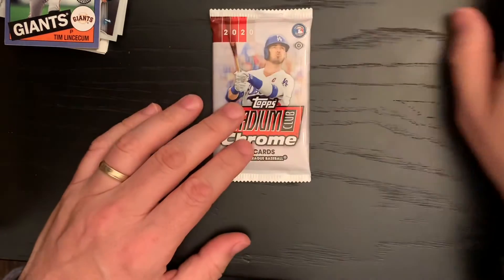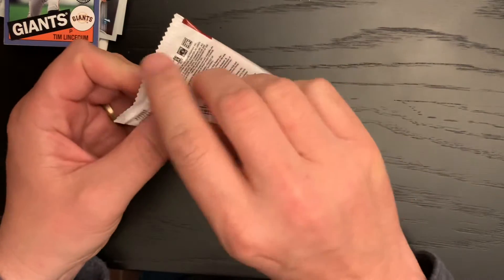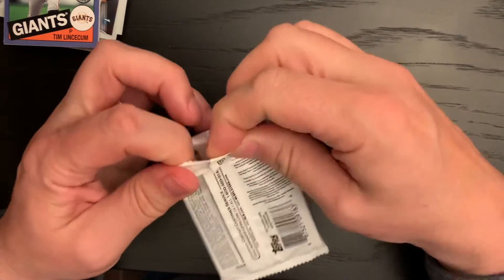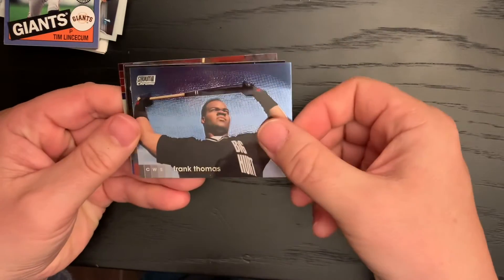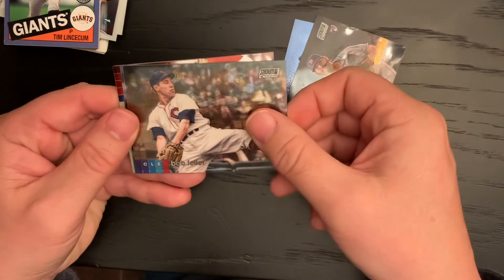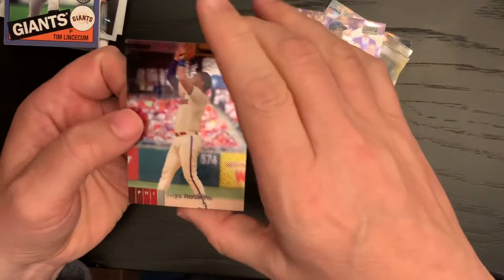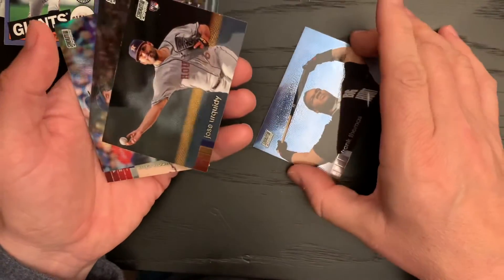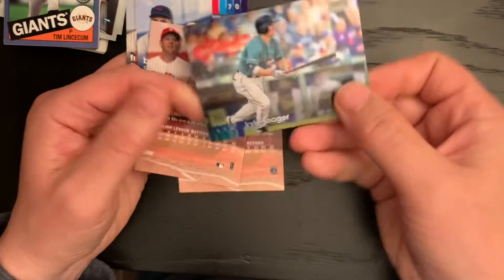And the last pack of the great pack a day — very nice pack. 2020 Stadium Club Chrome. After all, I've been hyping it up for a week. I'm sure I'll get nothing because I've been waiting so long. We have Frank Thomas, Jose Urquidi rookie card, Bob Feller, Kyle Seager, Carl Yastrzemski, and Rhys Hoskins. Not a whole lot there, but probably the best card is the Jose Urquidi. And that Kyle Seager is a refractor — cool.